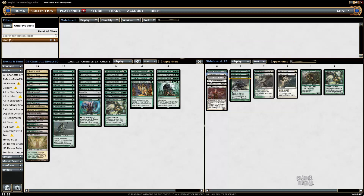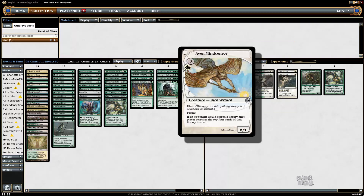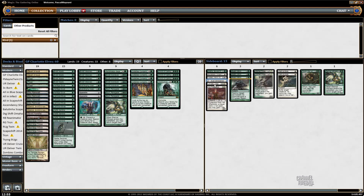Burrenton Forge-Tender, Kitaki. Aven Mindcensor is not great because it's usually too late when you Chord or Company for it against the decks where it's good. But it's basically just my fourth Beast Within that sometimes could be good. I also have a one-of Fauna Shaman in the main deck. I moved my two Dismembers from the main deck into the sideboard and turned them into Path to Exile because I have more White sources.